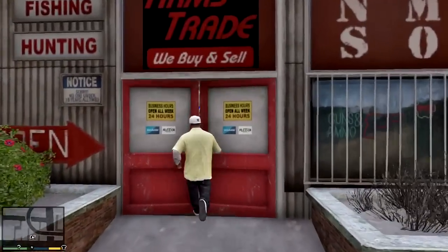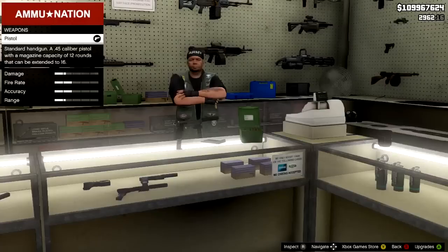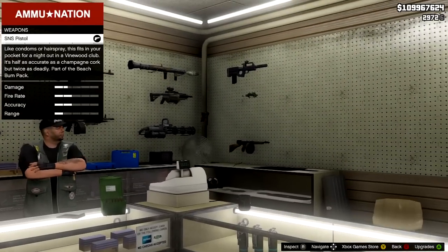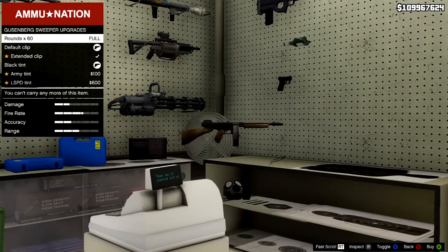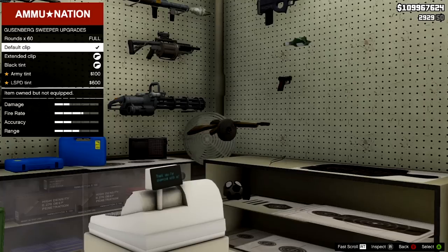As you can see here in single player, I'm going to the Ammo Nation, but I already have it in my inventory. You can just walk up to this dude, go to the right, and that's where all the DLC weapons are. It's all the way at the bottom — the Gusenburg Sweeper. You can buy some rounds for it, and you can buy an extended clip for it.